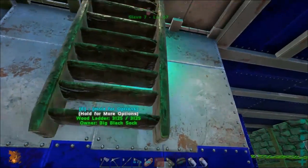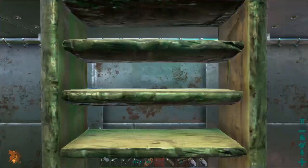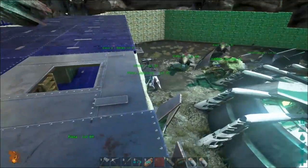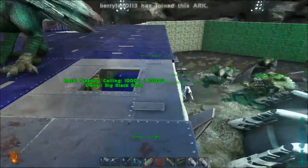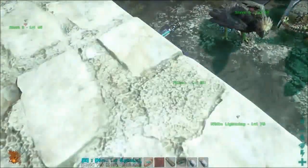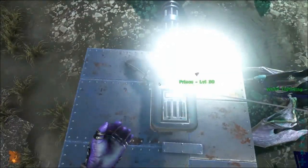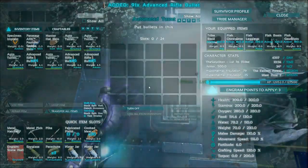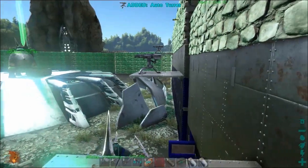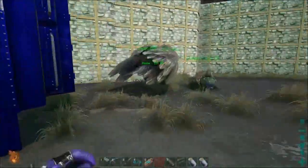One turret on the second level is cleared. There's one more upstairs with ammo — about 150 or 100 rounds. The server is lagging, making it hard to get up the ladder, but eventually they manage to jump down and grab it. There's a fair amount of lag overall making the process frustrating.